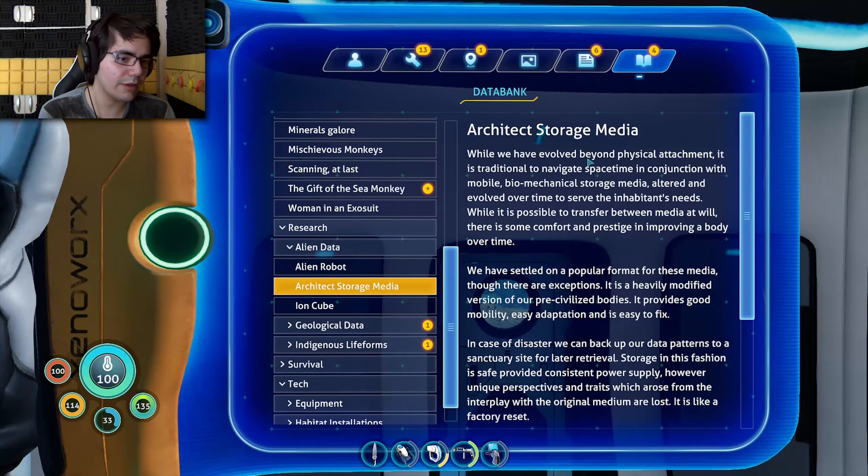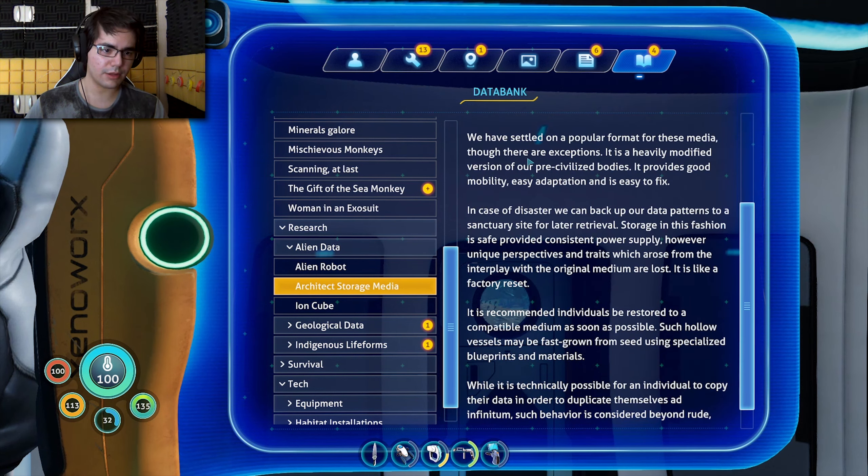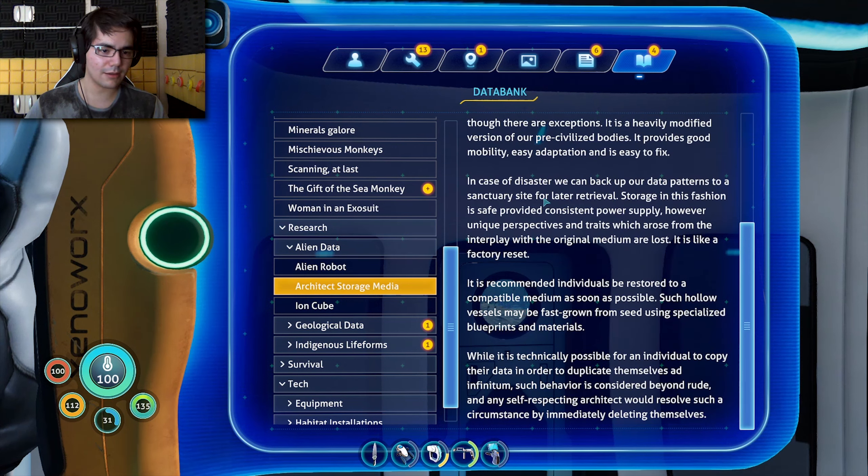While we have evolved beyond physical attachment, it is traditional to navigate space-time in conjunction with mobile biomechanical storage media, altered over time to serve inhabitants' needs. While it is possible to transfer between media at will, there is comfort in improving a body over time. They have settled on a popular format — a heavily modified version of pre-civilized bodies — providing good mobility, easy adaptation, and ease of repair. In case of disaster, we can back up data patterns to a sanctuary site for later retrieval, though unique traits from interplay with the original medium are lost — like a factory reset.